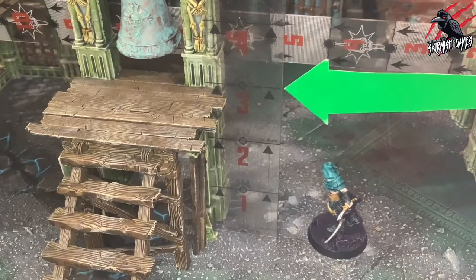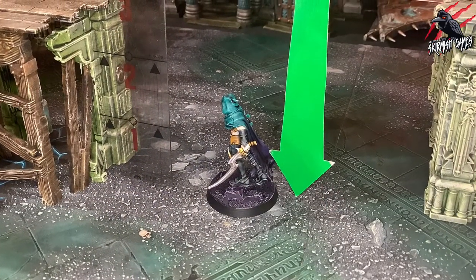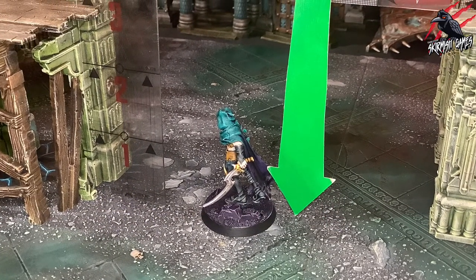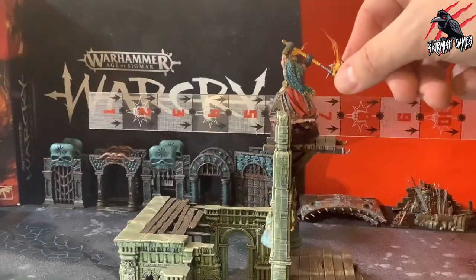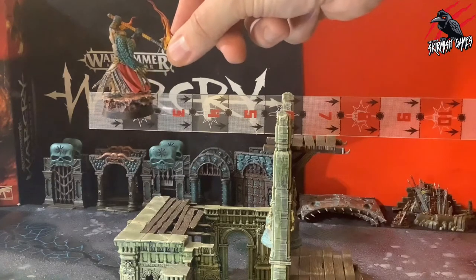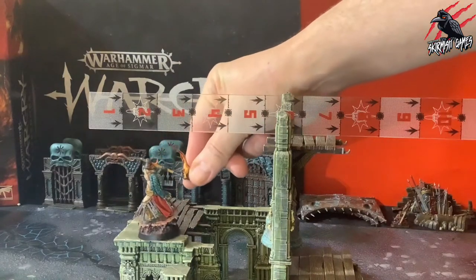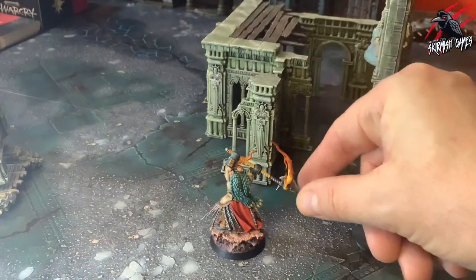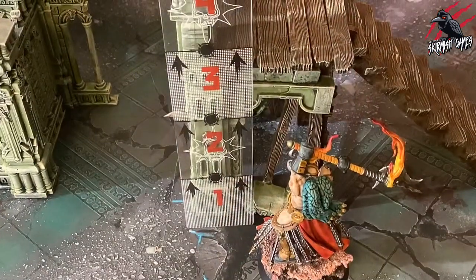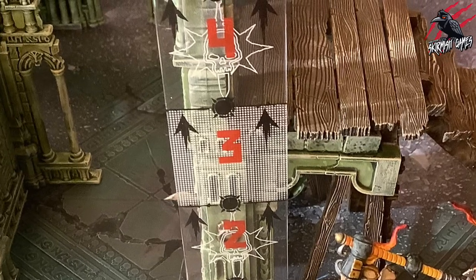Each time the fighter moves 3 inches or more vertically downwards when jumping, they suffer impact damage — we'll go through impact damage in a little while. If a fighter finishes their move action in the air, immediately move them vertically downwards until a part of their base is either on or touching part of a terrain feature or the battlefield floor. If the fighter moves 3 inches or more vertically downwards in this manner, they suffer impact damage.